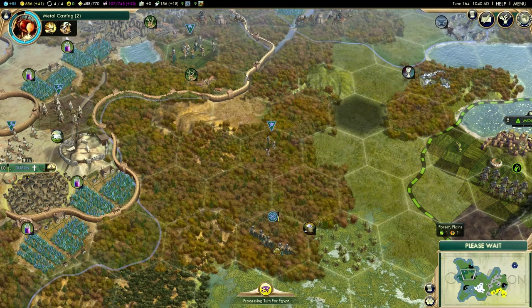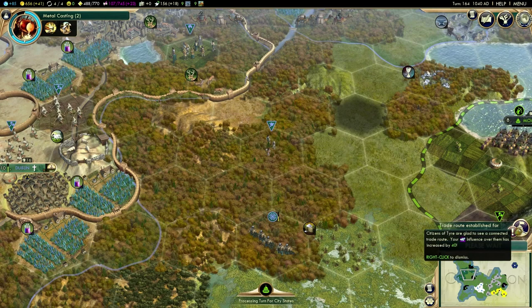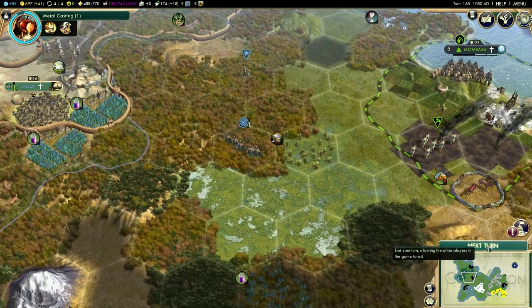We're going to upgrade these guys and heal them up. Tyre wanted a trade route and we've now given one, which gives us an extra 40 influence with them — just what we wanted.